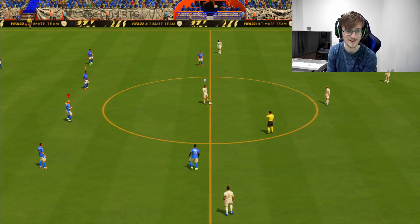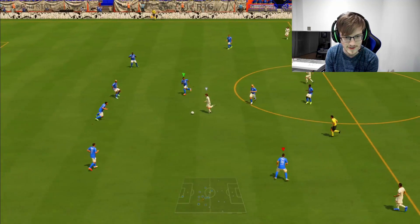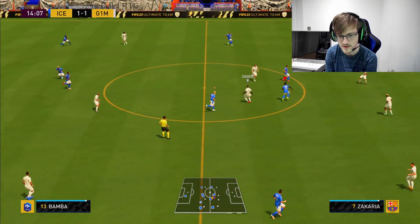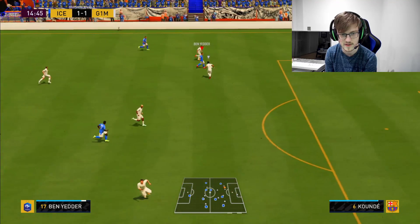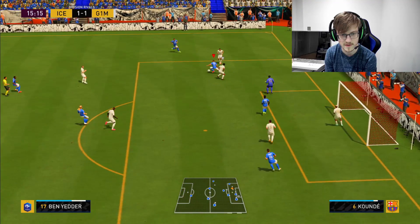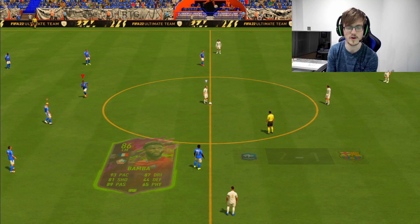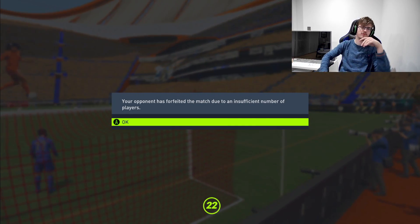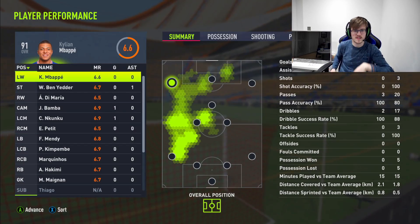Kunku - what an absolute goal! Bernarder on the counter, turns, Bamba in the box, 2v1 - bang! Players in the box occupying spaces where the opposition can't get to them. That's exactly what we want. Formation delivers - triple win, let's go.